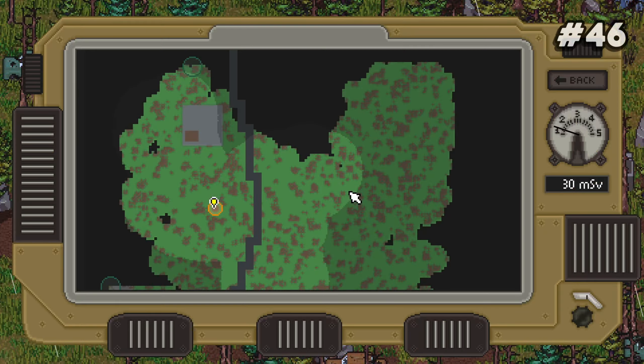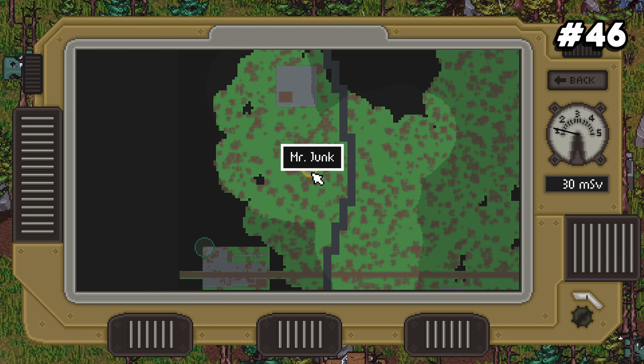Number forty-six: Mr. Junk and Igor are marked permanently on the map after you speak to them for the first time and survive that raid.